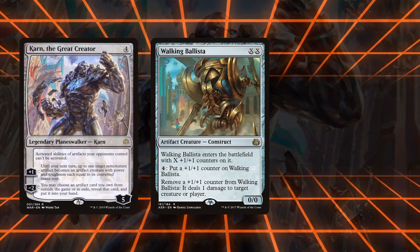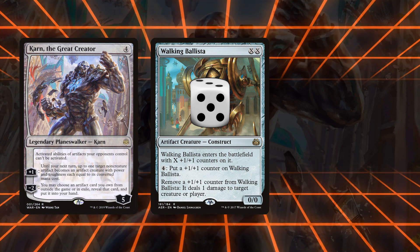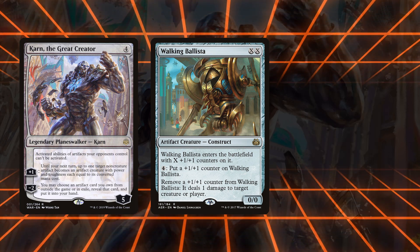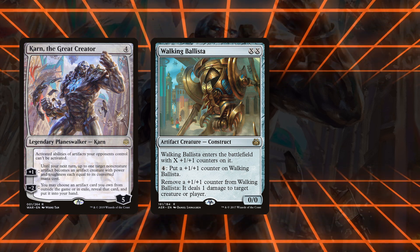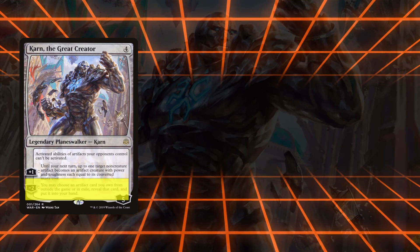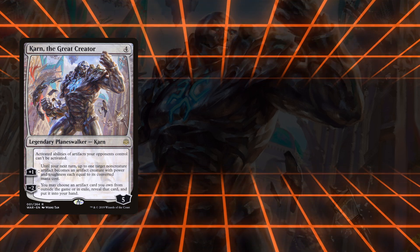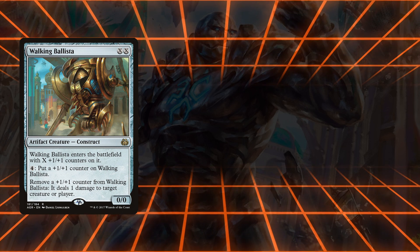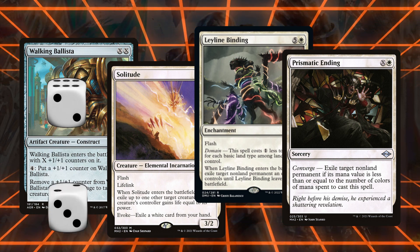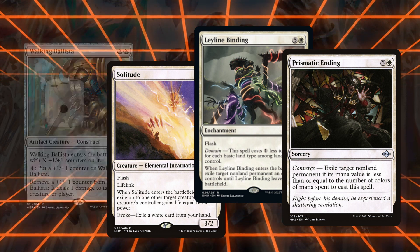Next up is Walking Ballista. Ballista can be fine on its own, especially in decks like Tron where the abundance of mana lets you play it with three, four, five or more counters, and it's the best payoff when you have infinite mana since it'll deal infinite damage. Karn also retrieves artifacts from exile, so if your opponent tried to exile Ballista via Solitude, Leyline Binding, or Prismatic Ending, the best option is often to remove all but one counter from Ballista and let it be exiled so that you can retrieve it with Karn later.